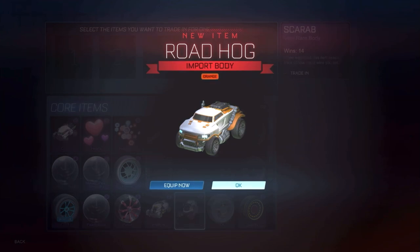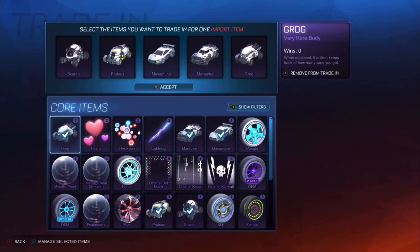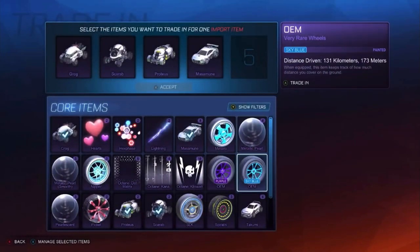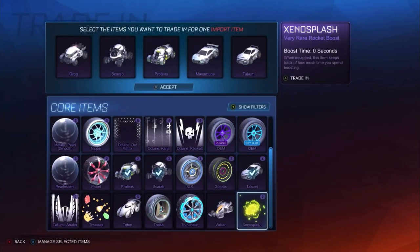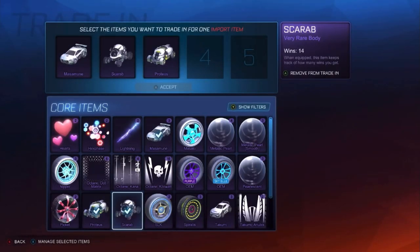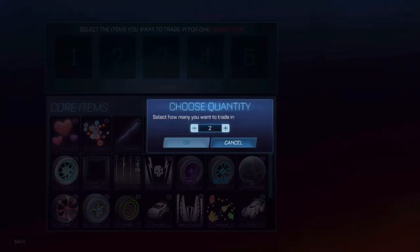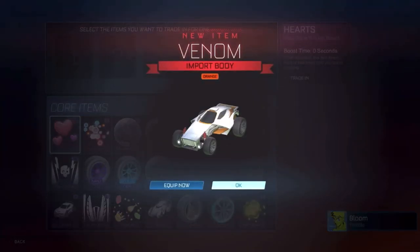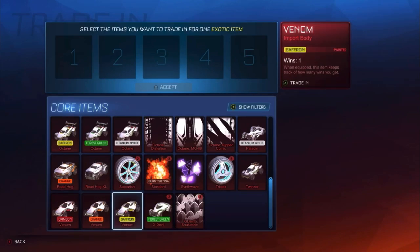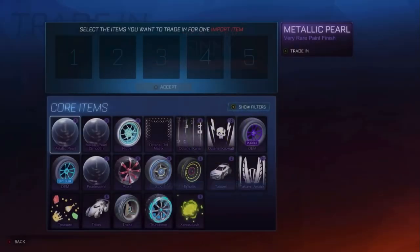We've got four Scarabs — that's enough for four trade-ups. Orange Roadhog, we are getting some good orange luck. I'll take one Proteus, put in a Grog. Let's do some cards again. White Octane — boom! Okay, I thought that was a painted Roadhog, it is not. Comment down below — I want to see the comments absolutely flooded with 'El Scarab.' Orange Venom! What is going on with the orange luck? Orange Merc, Orange Roadhog, Orange Venom — oh my days. Orange Flamethrower as well from a previous video.